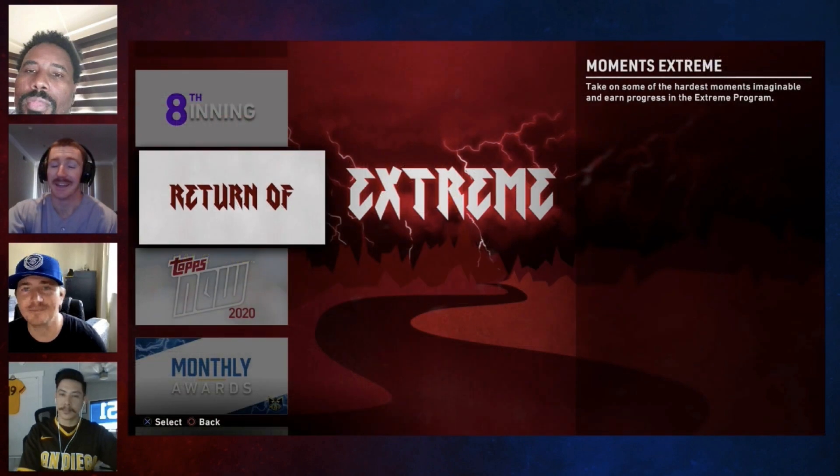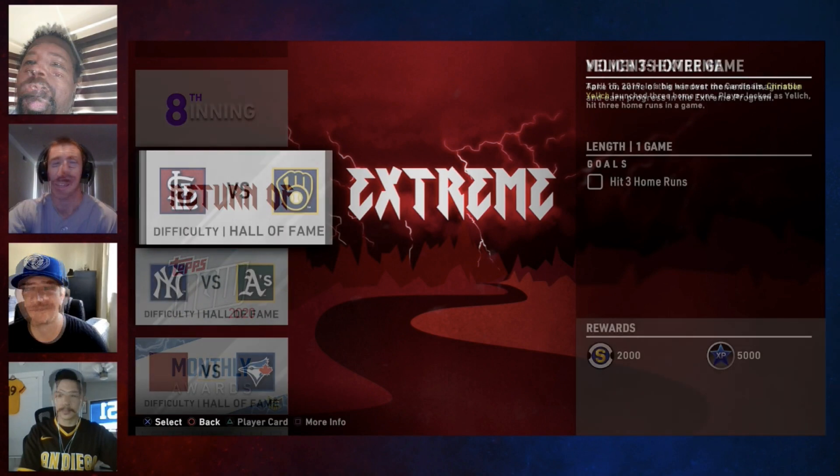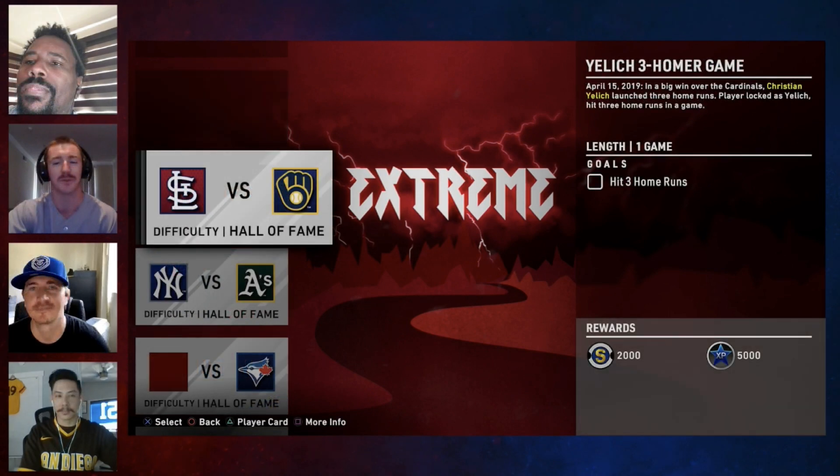Let's move on to Moments Extreme — with some nice artwork, they did a good job there. They only let us preview one and it looks like the depths of hell. Hit three home runs with the new Yelich on Hall of Fame — yeah, the person who designed this moment is kind of a piece of shit. Don't know who you face against the Cardinals; I would guess it's probably Flaherty. Hope they didn't manufacture a Bob Gibson just for this moment, but we're going to have to give it a gander.